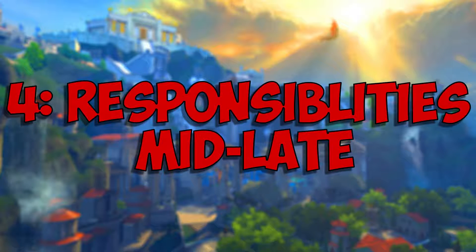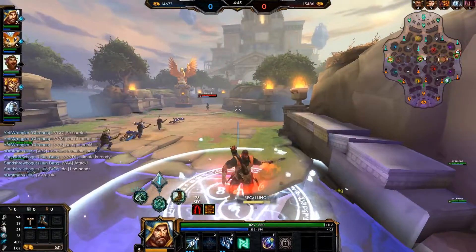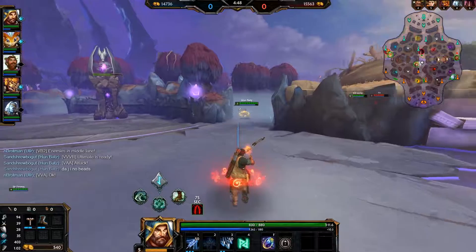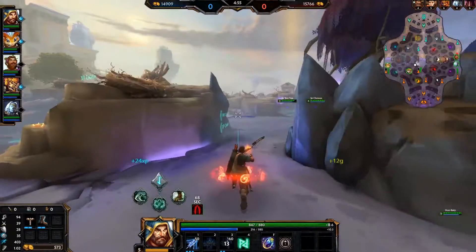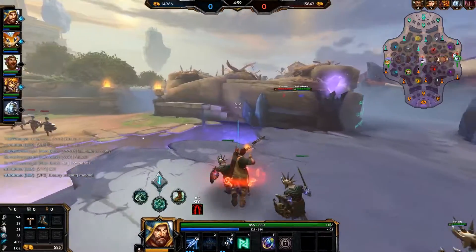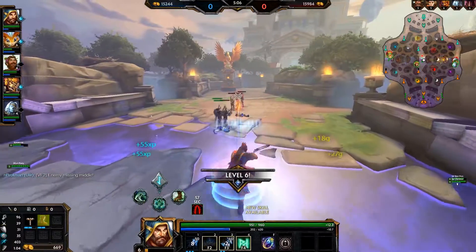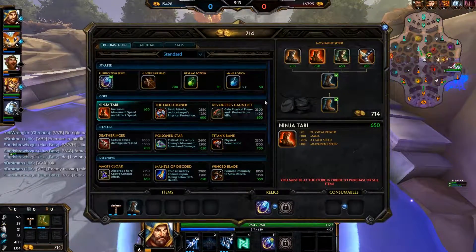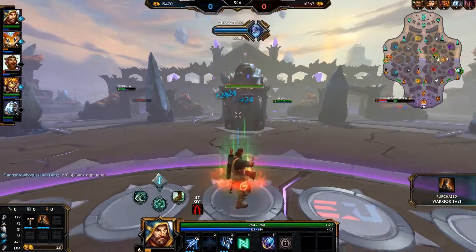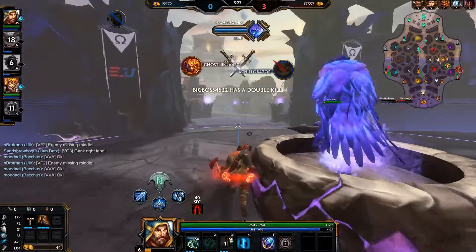For part four — mid to late game responsibilities. The most important thing is team fighting. A lot of team fighting is based on how you use your abilities and how you position yourself. As the mid laner you should be positioned in the back of your team, grouped with your ADC, so you're the toughest to get to and your front liners are in front of you. Collaborate with your ADC late game — if you both have CC and a tank is trying to zone you, lock him down together and burst through him with all the penetration you should have late game.